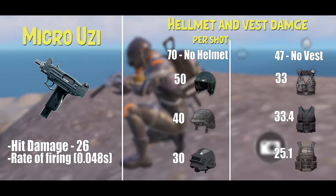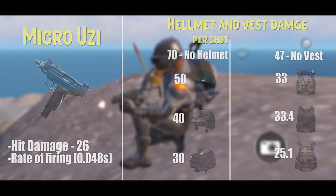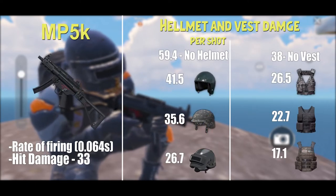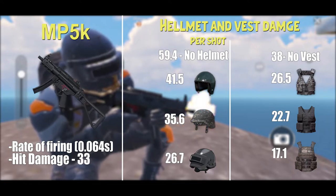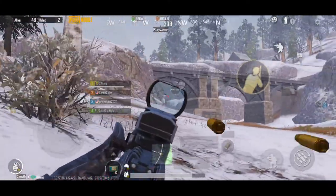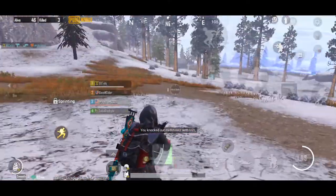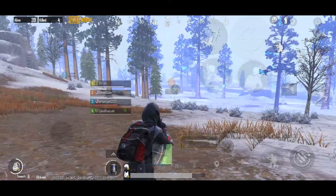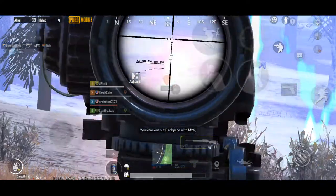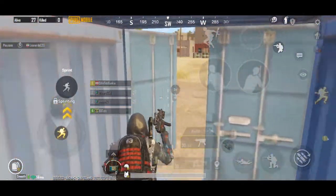The Micro Uzi has lesser damage than the MP5K but its firing speed covers for that. This gun deals 26 hit damage per shot and a rate of fire of 0.048 seconds, which is the fastest of any SMG. The MP5K has a firing rate of 0.064 and hit damage of 33 per shot. The Uzi is the fastest SMG, therefore it has a higher DPS — damage per second — than the MP5K, meaning you can take down an enemy faster with the Uzi if you shoot accurately.